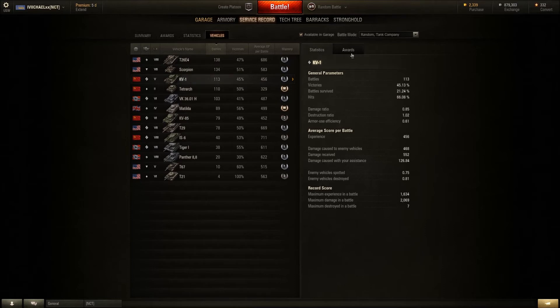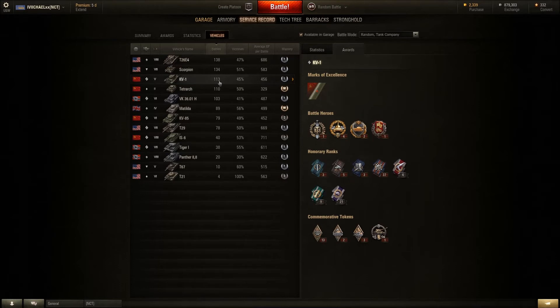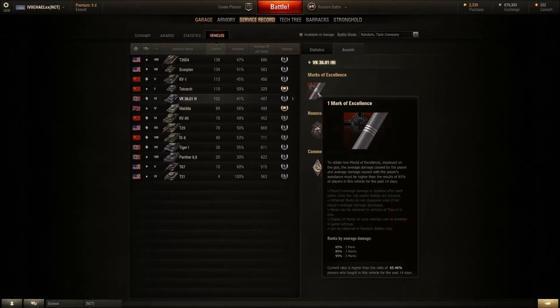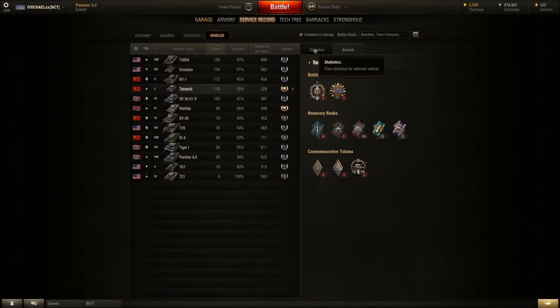For the KV1, under awards you can see my mark of excellence — I have it and I'm at 67.33%, which was actually pretty hard. I had 113 battles and just got it. The VK took 103 battles and I just got my mark on that as well. Tier 4 and below do not get the mark, which is kind of stupid if you ask me. I think they want to make sure people play at higher tiers, because at tiers one, two, and three you can really do a lot of damage statistically.